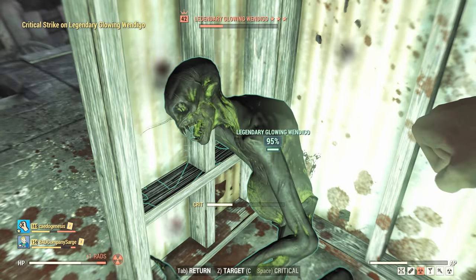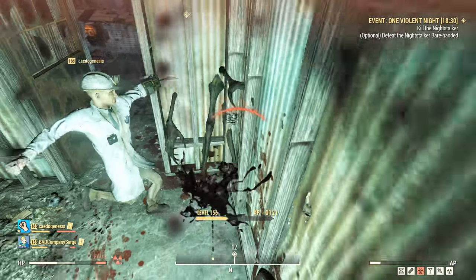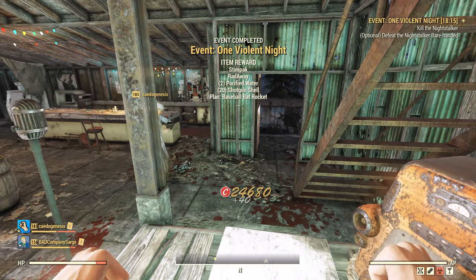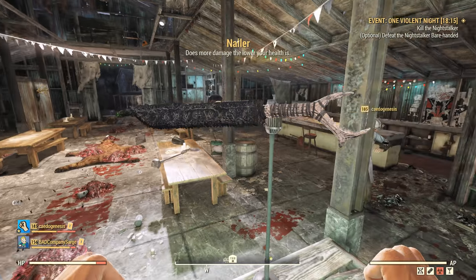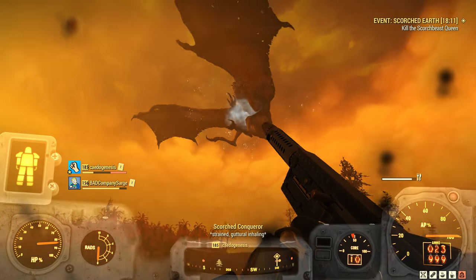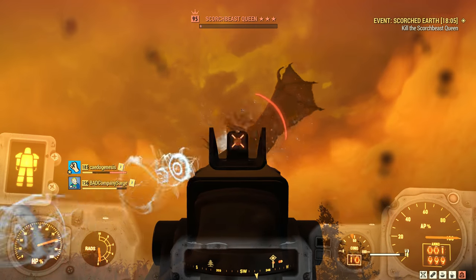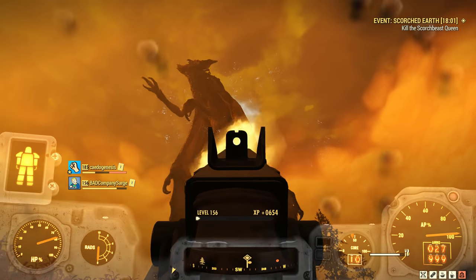On to quests and events, where there's at least a little more reliability to it all. Certain quests will reward you with unique weapons and armour which you can't get anywhere else — something I'll be going back to later. Other than these, you will often be rewarded with a legendary item upon completion of an event. Higher level events appear to have a higher chance of rewarding legendaries, and Scorched Earth in particular seems to be a guaranteed way to get one.